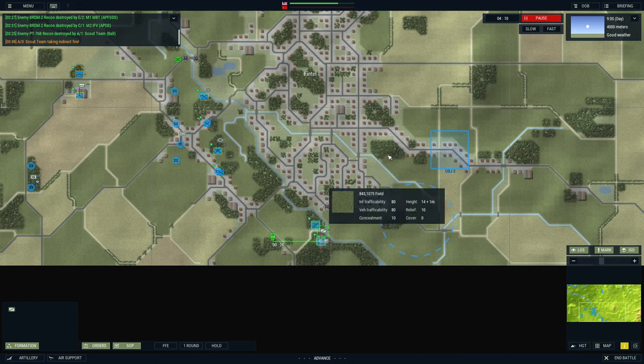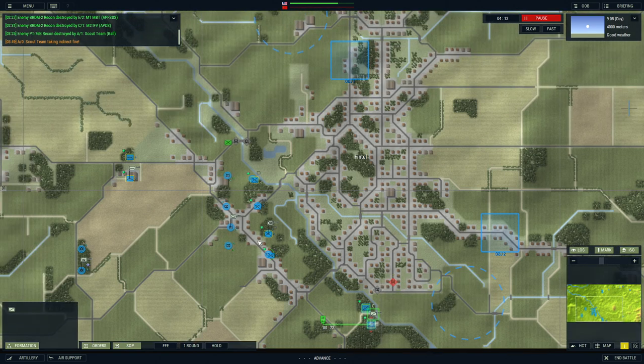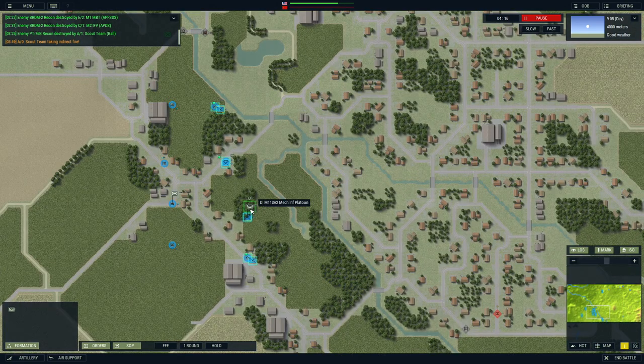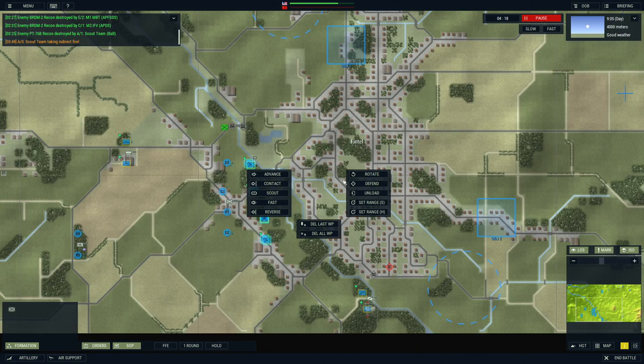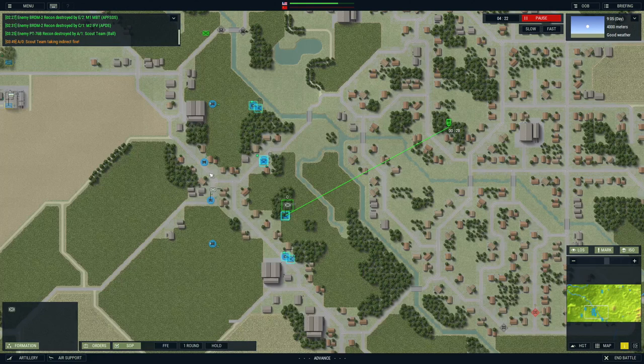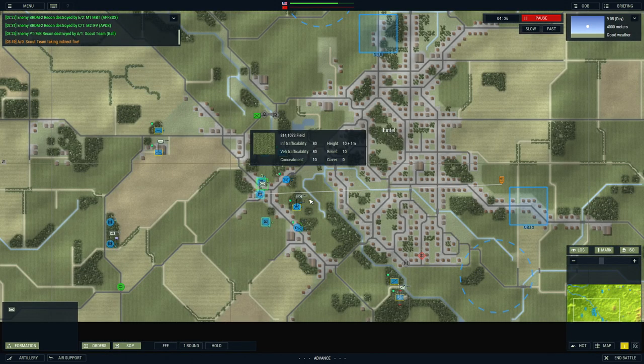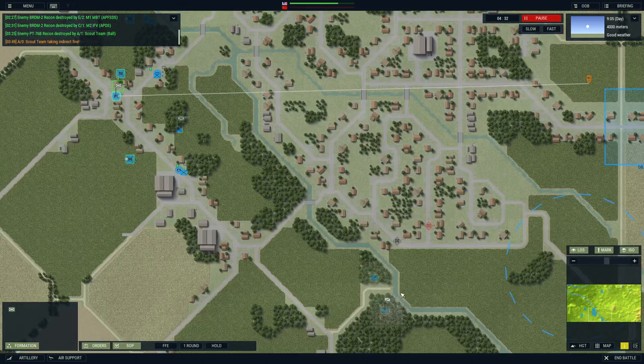Depending on the morale of the units, the chain of command, and whether they have access to radios and stuff like that, you're actually going to have a difficult time getting your units to do what you want them to do. Which I think is pretty cool - this is more of a realistic portrayal of what a command situation would be in a real engagement.